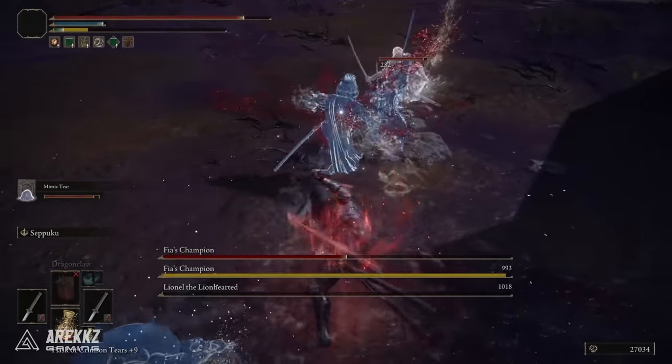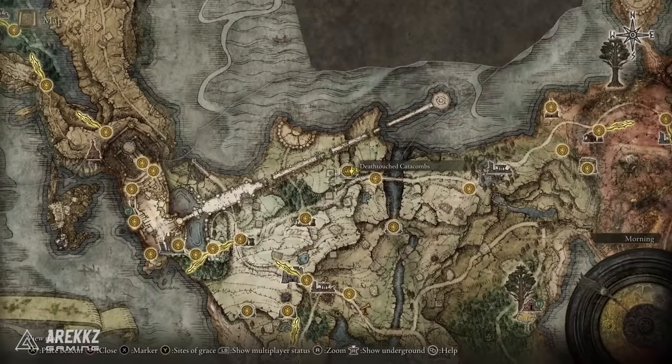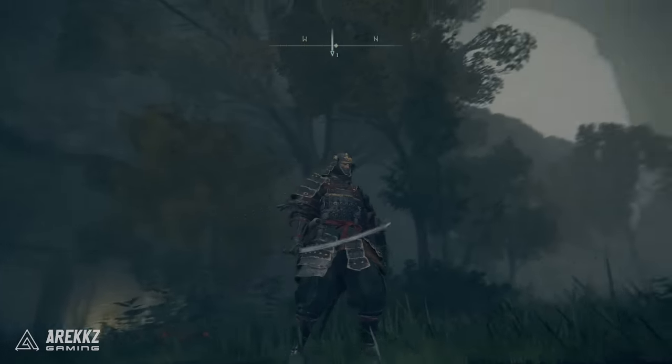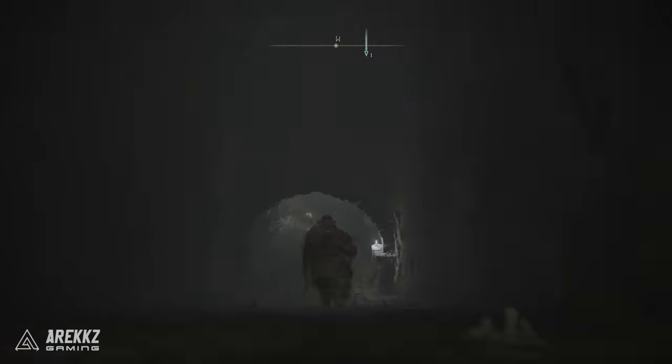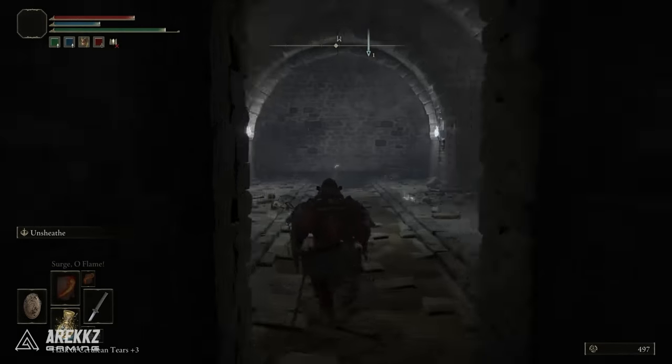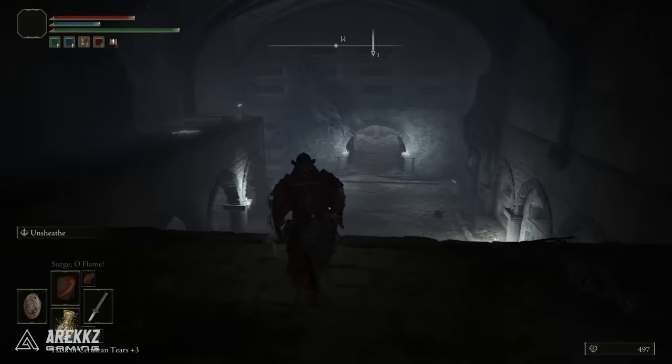If you didn't start as a Samurai but you still want one, work your way up to the Deathtouched Catacombs and simply work your way through. You don't need to get to the end. You're going to be going through, dropping down to the platform, running through the doorway, coming back to the other side where there is a skeleton — a dead body hanging over the edge. Interact with that and it will give you the Uchigatana.